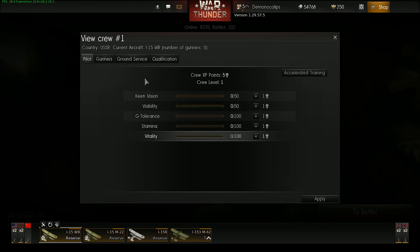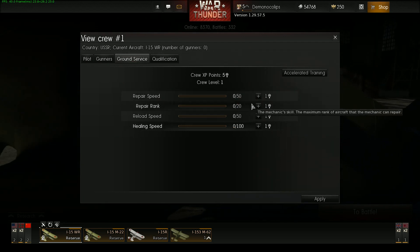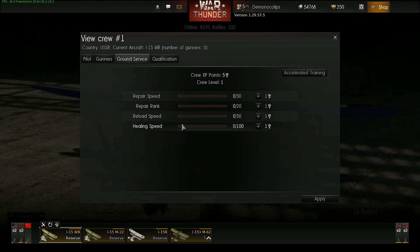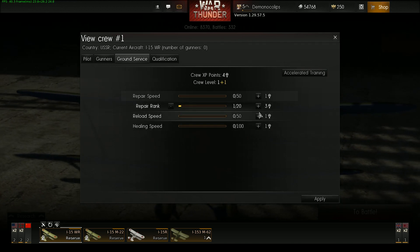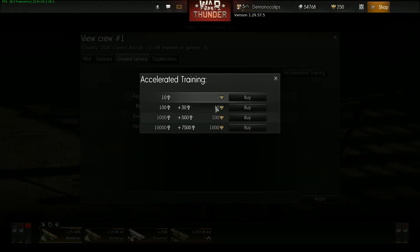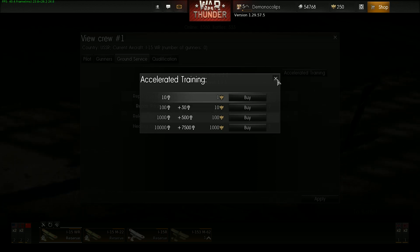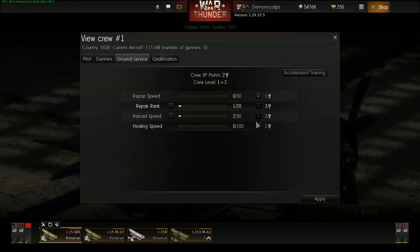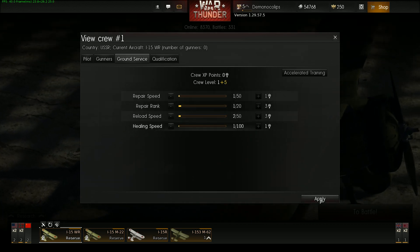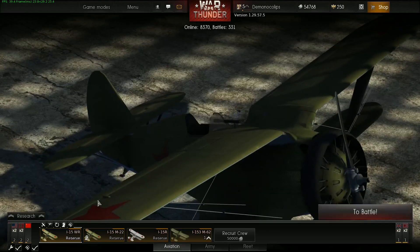Pilot stats include keen vision, g-tolerance, and ground service. I'm going to upgrade ground service. I want to upgrade repair and reload. And you can buy crew XP with money — which isn't fantastic. As you increase these in rank they're going to cost more and more, so they keep asking for money to do basic things for your crew.